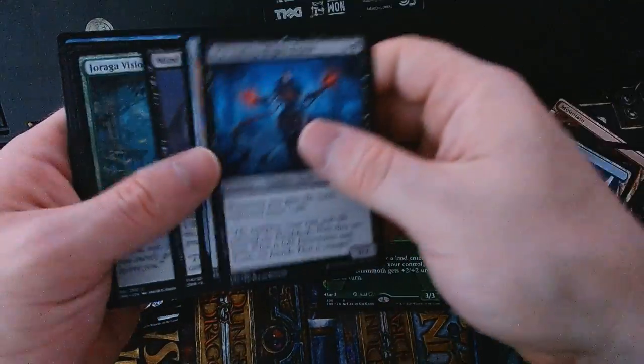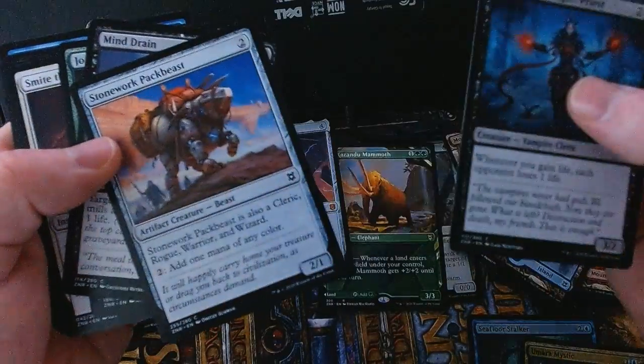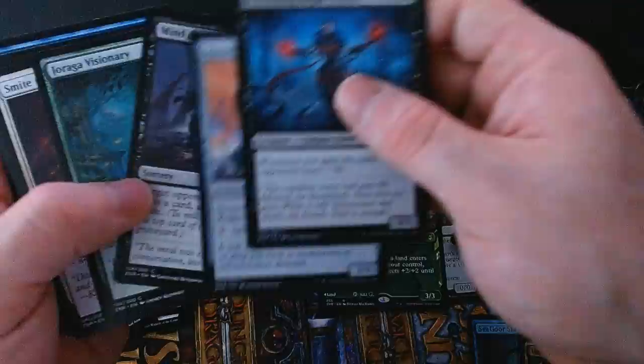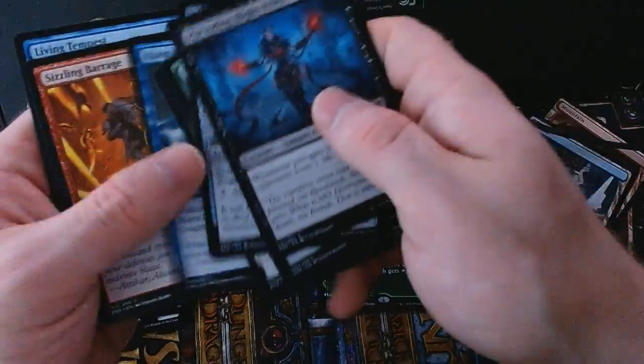All right, here's a neat one — it's Prismite, but it can count as every party member, or I should say counts for any party position. All of the party creatures need to be distinct; if something has all of the types it doesn't count as a full party on its own.